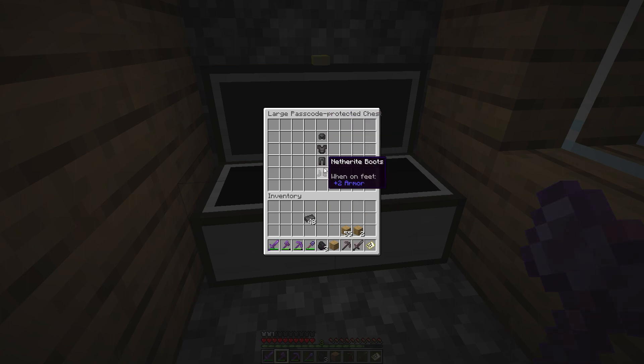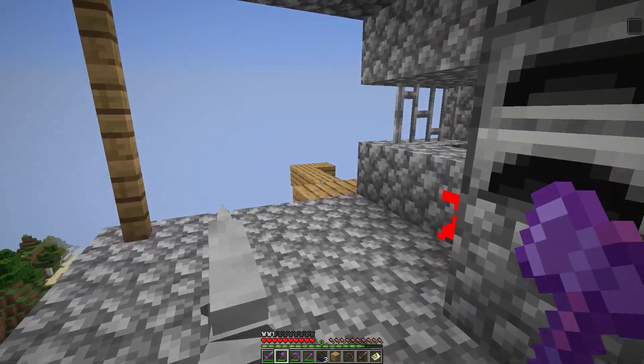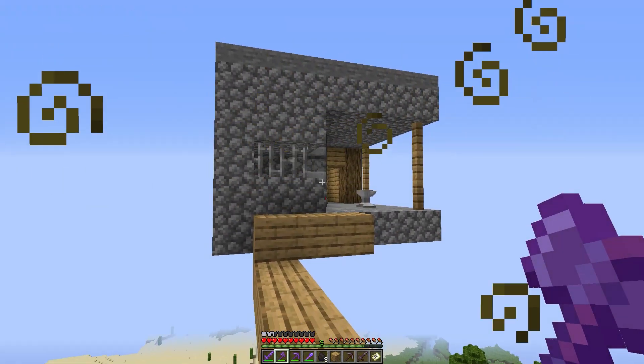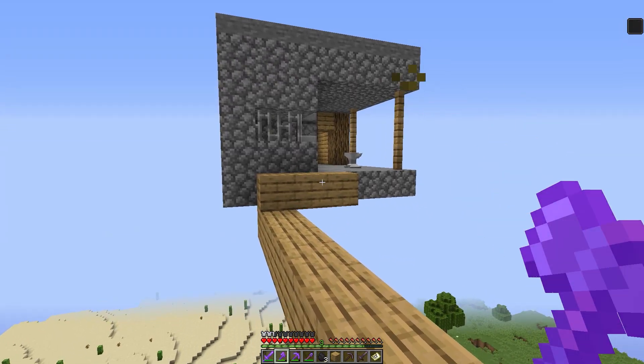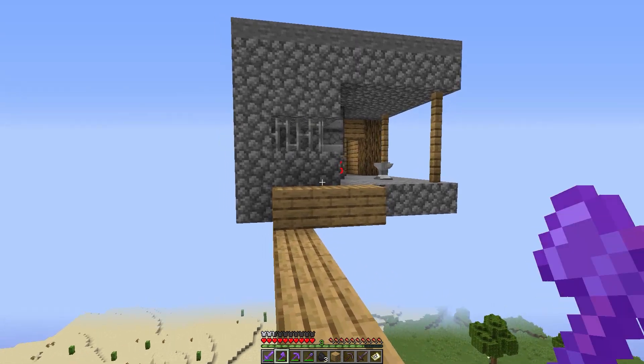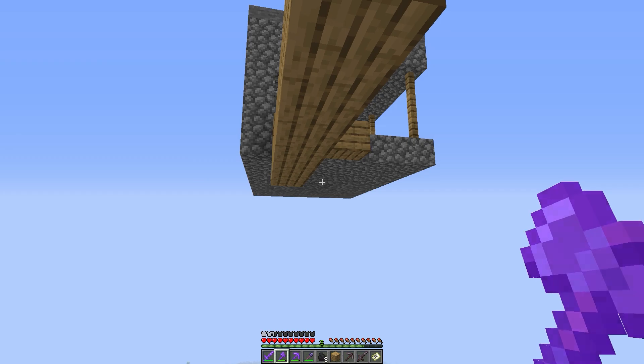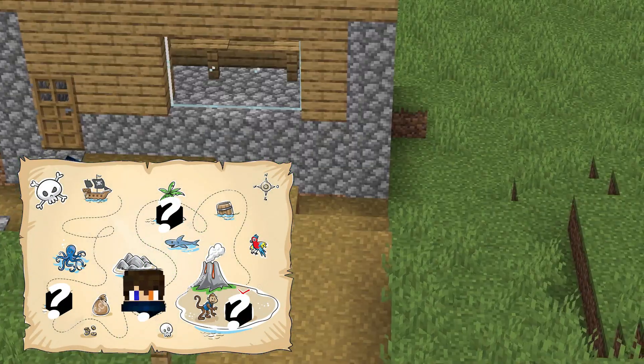Enter the code and you get the most satisfying gift ever: 48 netherite ingots, a netherite sword, a netherite pickaxe, and full netherite armor. This place is game-breaking. It's so hard to find that only 10 people in the world have found it, and some say it's not even real — but I found it. Maybe you will too.